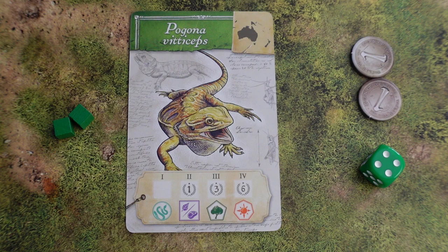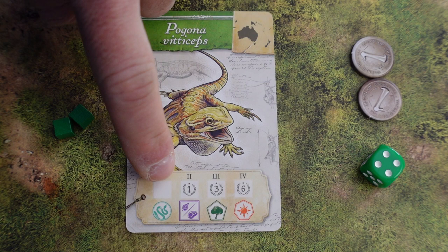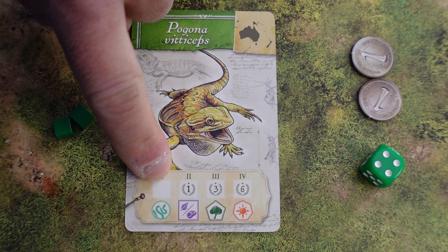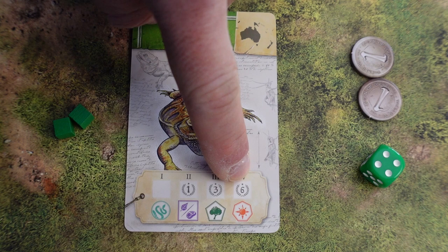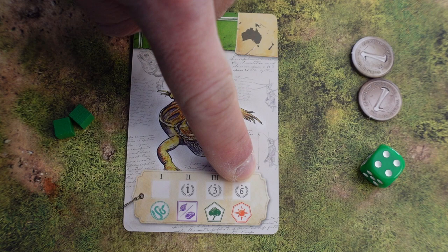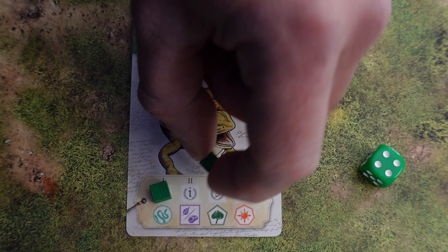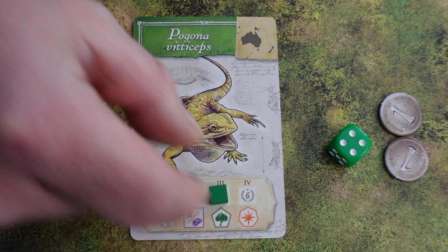Once you have determined how much value your die has, it's time to place out some research cubes. For example, if we had four and added two coins we have a total of seven. We need to spend these points to place cubes on the spots on our cards. The first blank spot costs two, the second costs four, the third costs seven, and the last costs ten. With seven points we could place one cube on the first spot spending two, then another cube on the second spot spending the remaining points. Or we could use all seven points to place one cube on the third spot instead.